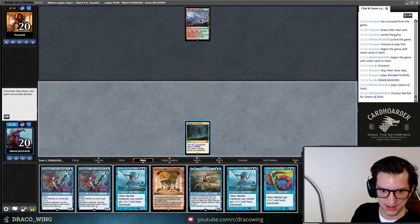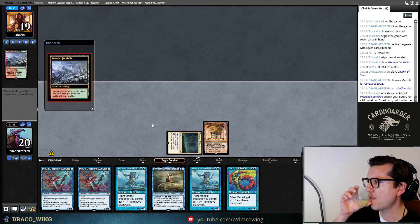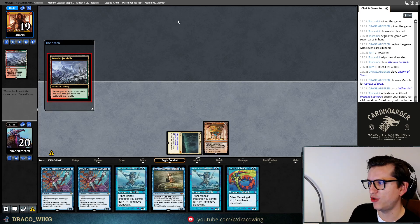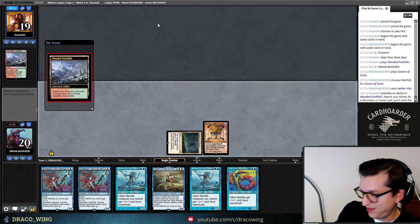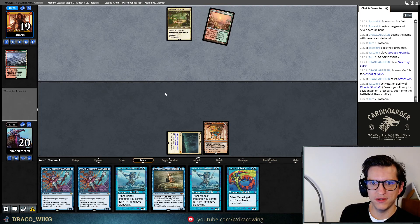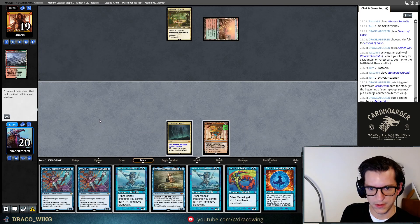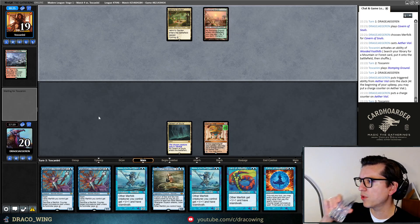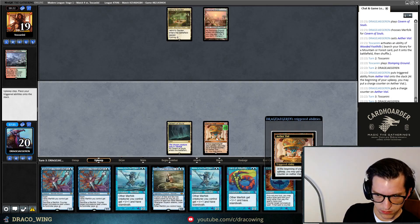Doesn't look good — we didn't draw a land. This is where he Leyline Bindings it and we just lose. It's crazy that they can do that, right? If he finds here, he can find the Triome and next turn hard-cast a Sacred Foundry or whatever, then Leyline Binding. We eat the Aether Vial and then draw no lands for ten turns and lose. Now we really want the Force of Negation — perfect. Not a land, but not the worst card we could draw. We can at least protect the Vial, counter Teferi, or whatever. He's stuck on mana too, but we do have an Aether Vial.